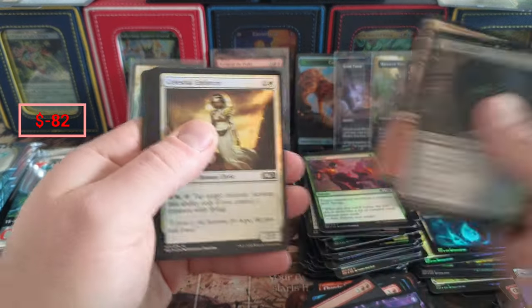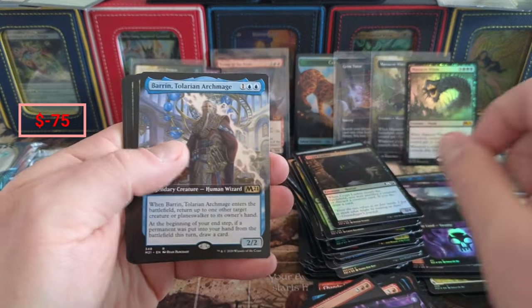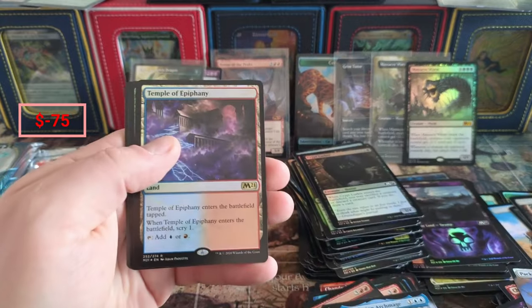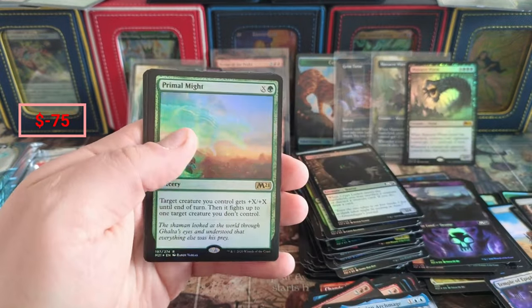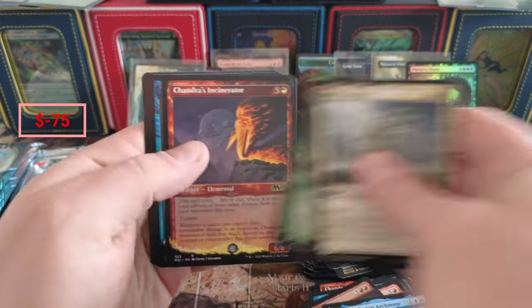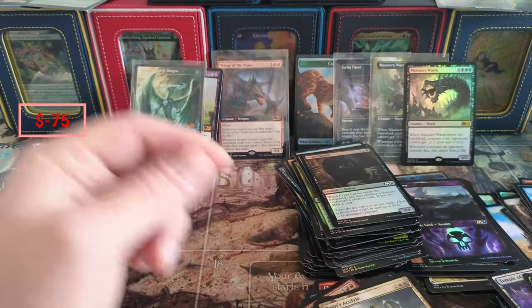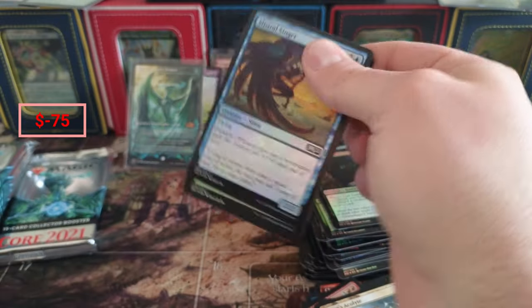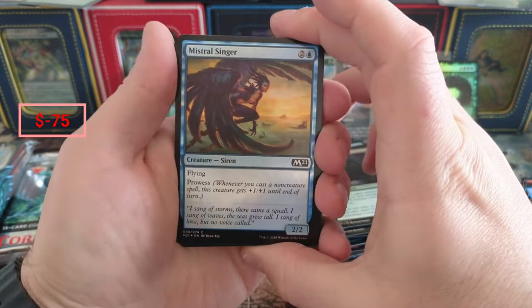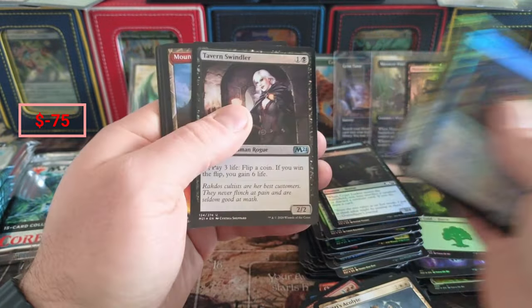Crypt Lurker, Mountain - we'll put that in the land pile. Sanctum of Fruitful Harvest - we almost have every single one. Archmage, Temple of Epiphany, Primal Might - you can't see it. Ashrey, Uprising, Incinerator, Protege, another Incinerator. I do really like Core 21 - that's just a great set.